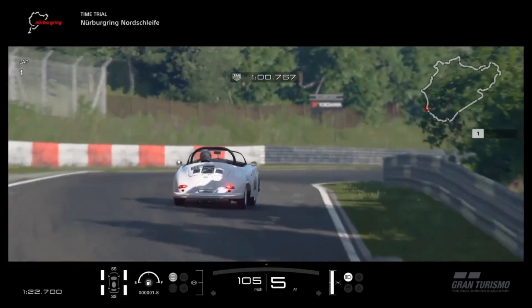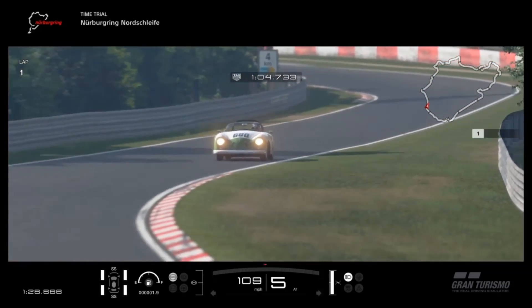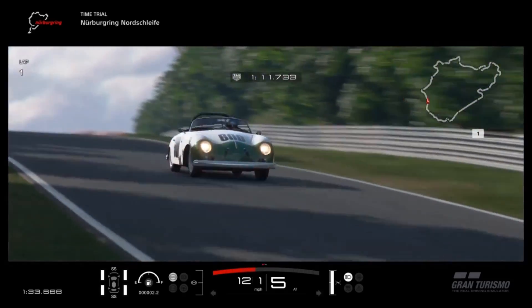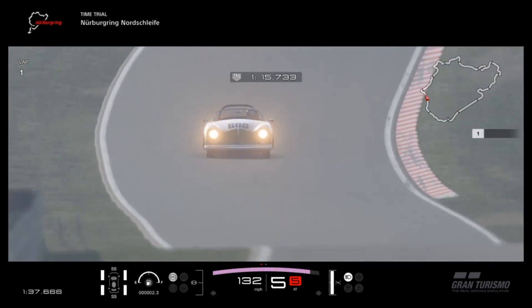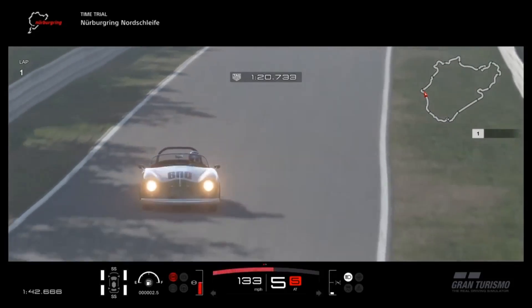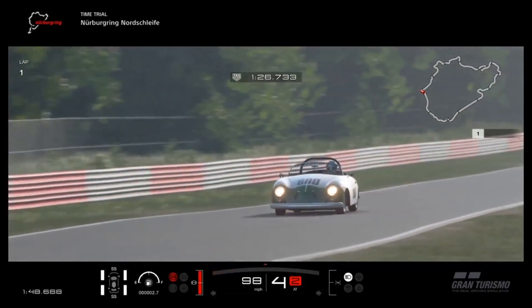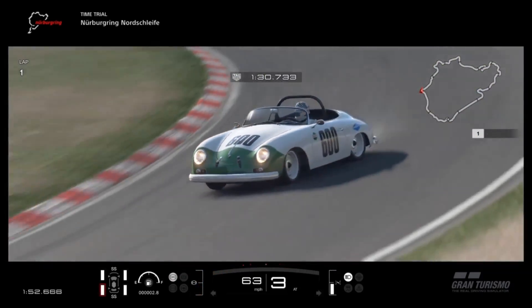Now, there are certain things about this car which are very appealing. The look, for instance. It's a cute, smooth, clean-looking classic car. On the other hand, it's supremely expensive. It's 1.2 million credits, which seems ridiculous for something that's barely N100. So, to sum up the Porsche 356 in this form in particular — which is, incidentally, a higher-performance version — I would say you are paying 1.2 million for the car, not for what the car can do.